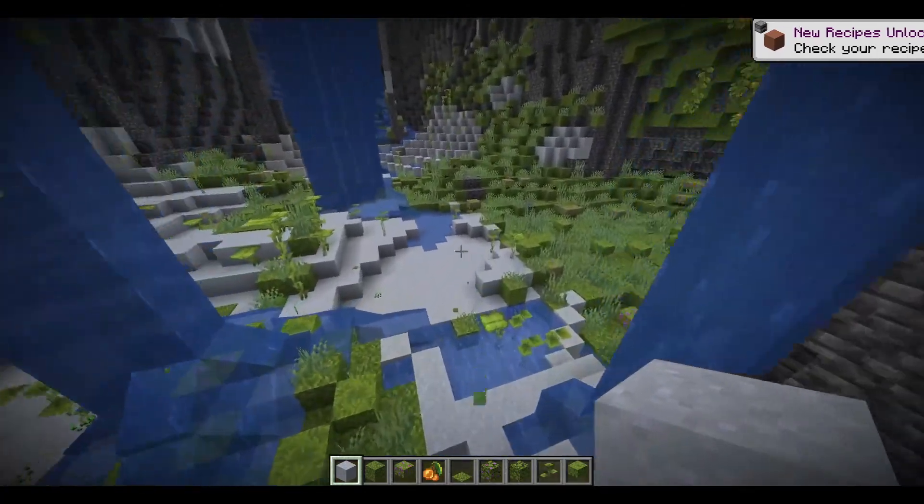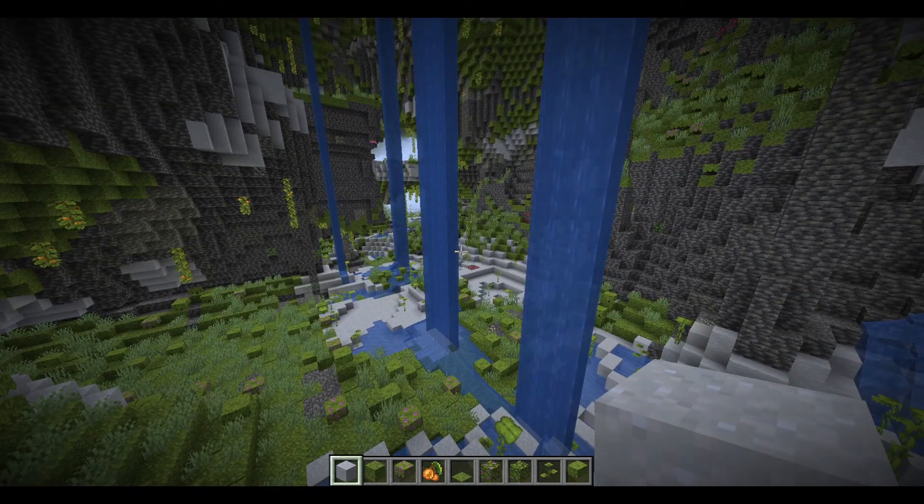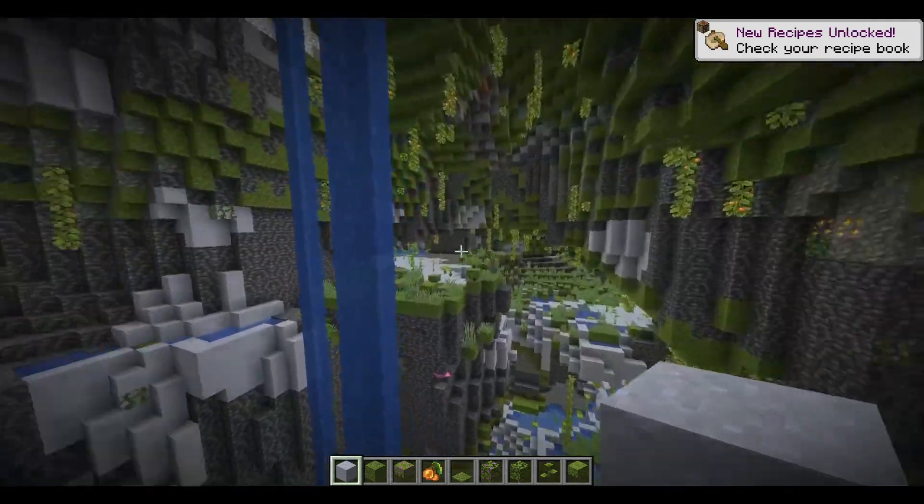Clay spawns in the lush caves as well whenever there's water — there's a lot of clay here. Moss covers the floors and ceilings. Spore blossoms grow from the ceiling and drip particles. It contains clay pools with drip leaf plants growing out of them, azalea bushes and flowering azalea bushes. The azalea tree loves to have its roots in lush caves — if you find an azalea tree above ground, go underground. And there are cave vines where glowberries grow from the ceiling to light the caves.